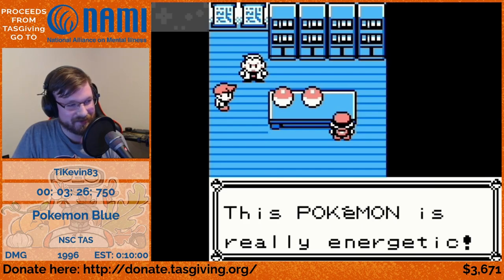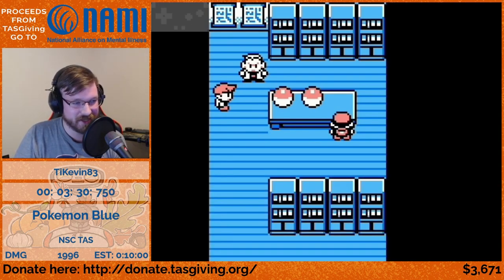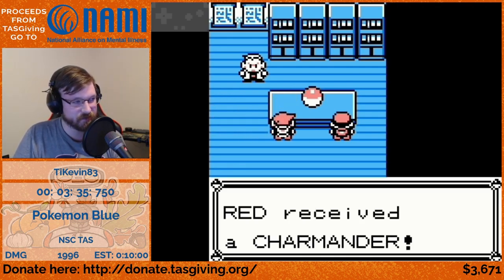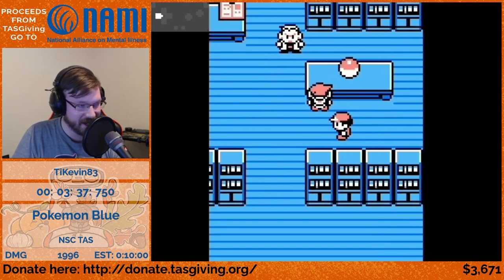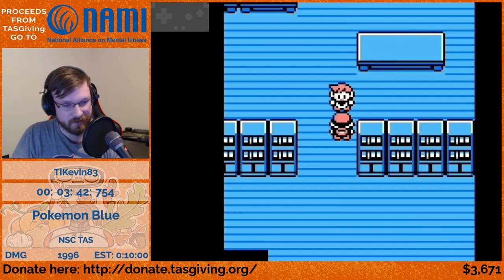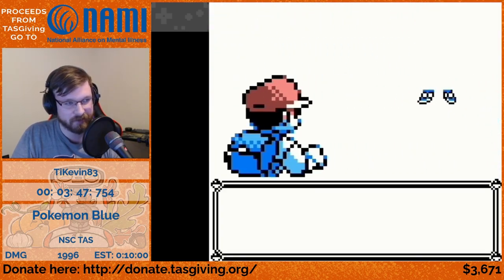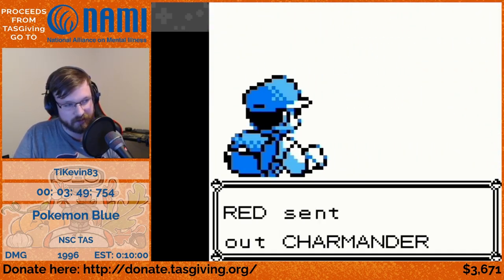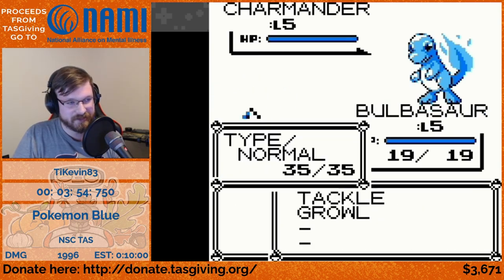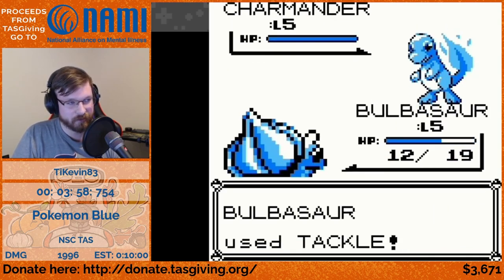We pick Bulbasaur in this category, and in a lot of glitched Gen One runs you see Bulbasaur used because you can do great things with its stats — specifically the stat experience and the DVs — which combine to create really useful values in memory for getting to the Hall of Fame. This battle is also useful because you want to die quickly to Charmander.